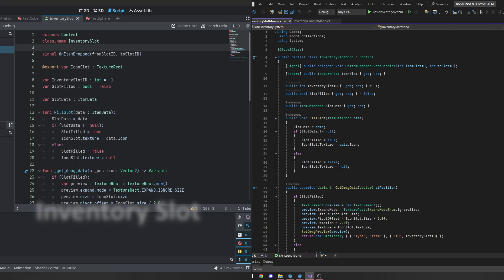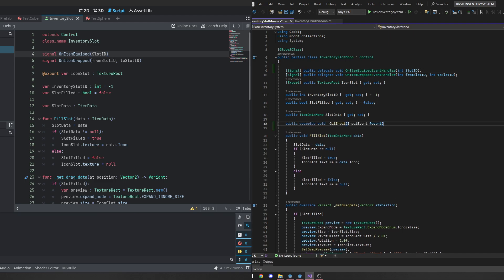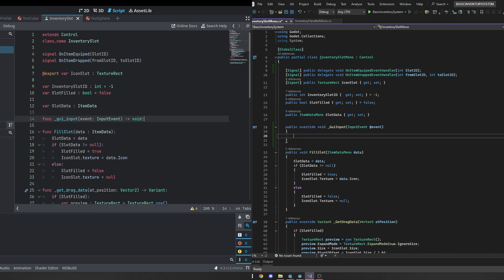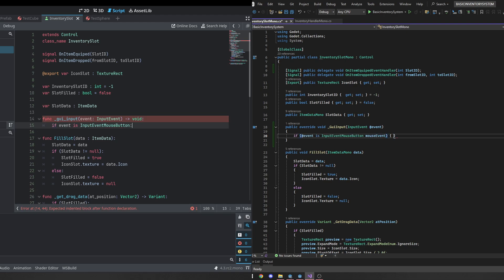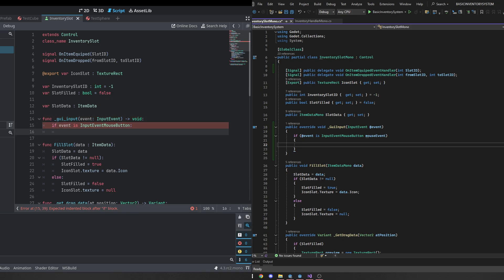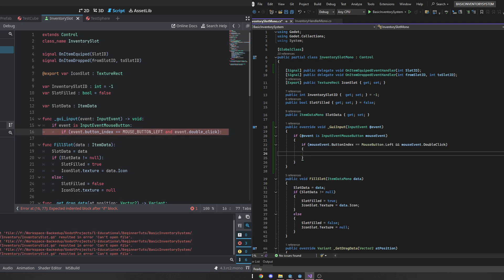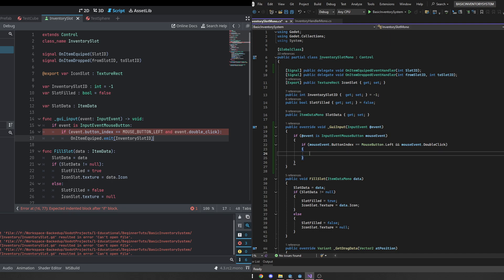The first thing we're going to do is create a new signal called on_item_equipped and we're going to put that right above the on_item_drop signal. We're just going to need one integer for this — it'll be the slot ID — and we're going to be filling that using the GUI input function, or the override in C#. This is going to occur anytime we're clicked in the GUI, and we're going to be looking for the InputEventMouseButton and specifically the left mouse button as well as whether it's a double click. This means every time it double clicks we're going to call the on_item_equipped signal, passing in that inventory slot ID.